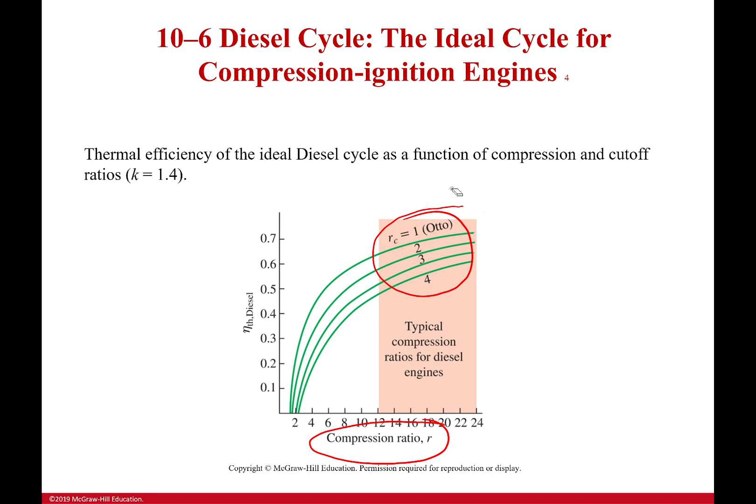Looking at this graph — the cutoff compression ratio versus efficiency for air — just like we knew for the Otto cycle, the higher our compression ratio gets, the more efficient our system is. But the second thing we see is that the higher the cutoff ratio is, the less efficient we are.